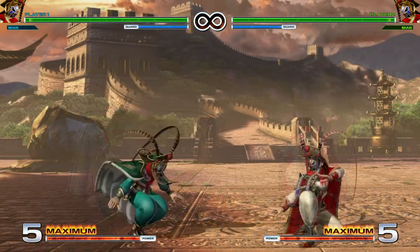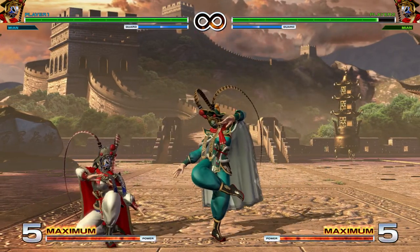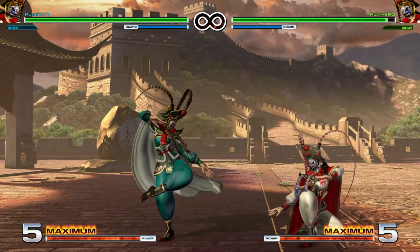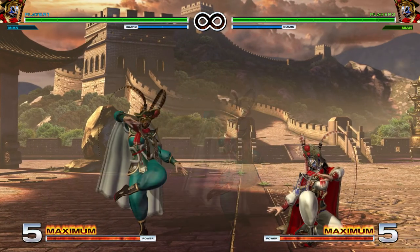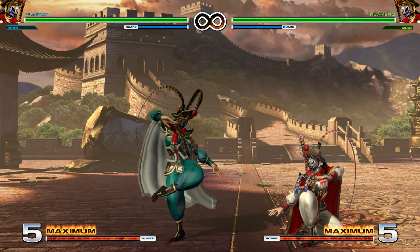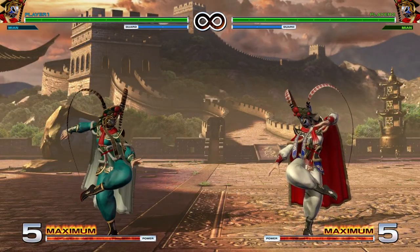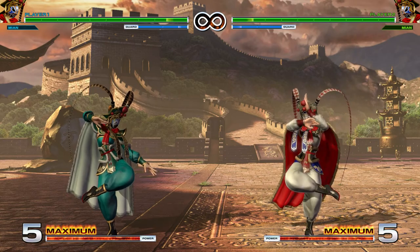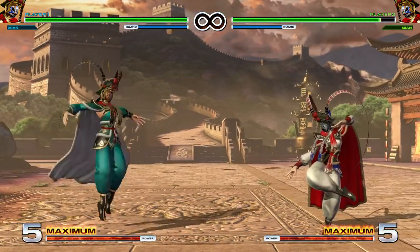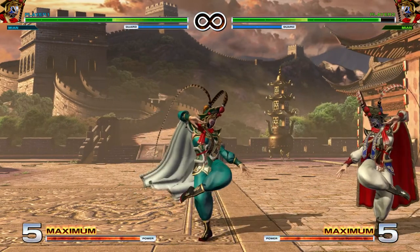Going over jumping normals next. Generally speaking, jumping light punch or jumping heavy kick are your good jumping buttons — you can get whatever you want off of them as long as you time it right, and both work as good short hop buttons. Jumping light kick is your air-to-air button — it comes out pretty quick, so if you predict someone's going to jump you can neutral jump and hit that. The jumping blowback attack, executed by hitting heavy punch and heavy kick in the air, is standard, has a good hitbox, works on crouching opponents, and is plus on block like all jumping blowback attacks.